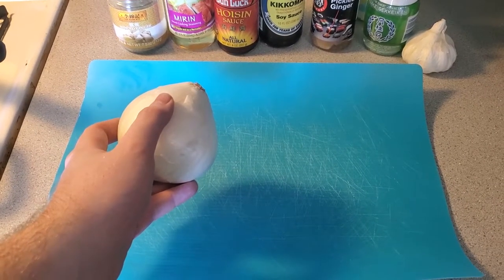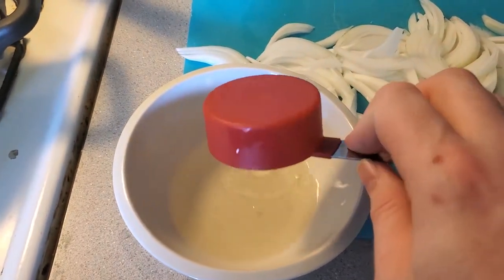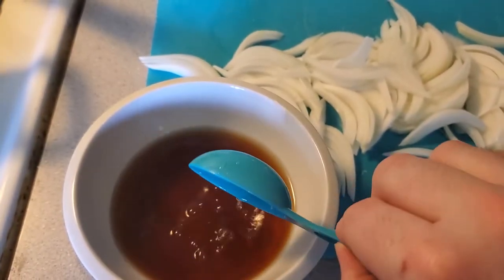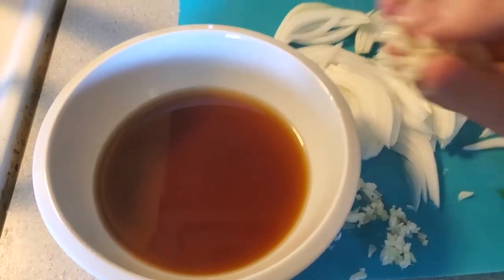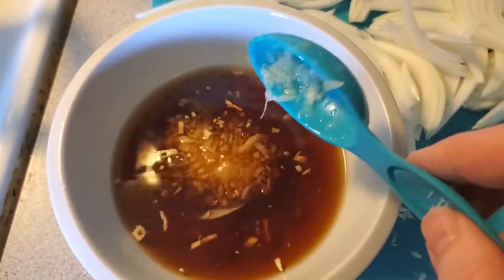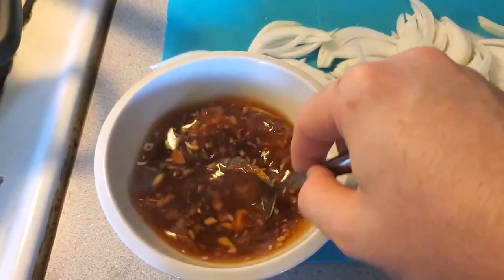First, you'll want to slice up your white onion into some nice thin slices. Next, we're going to make our sauce. So in a bowl, you'll be combining your 1½ cup dashi, 2 tablespoons soy sauce, 1 tablespoon of sake — plus a little nip for yourself, except I immediately recall that I cannot take sake — 3 tablespoons of mirin, 2 chopped up cloves of garlic, 1 tablespoon of minced ginger, 2 tablespoons of sugar, and 3 tablespoons of hoisin sauce. Now stir it all up well, making sure that the sugar is completely dissolved.